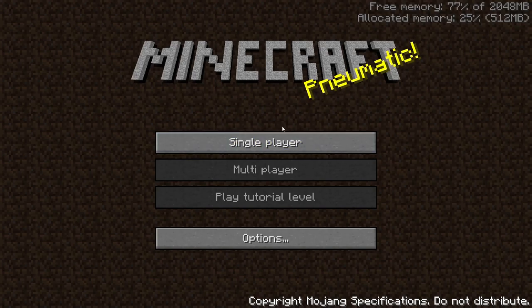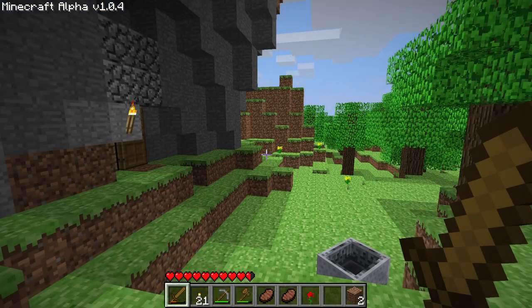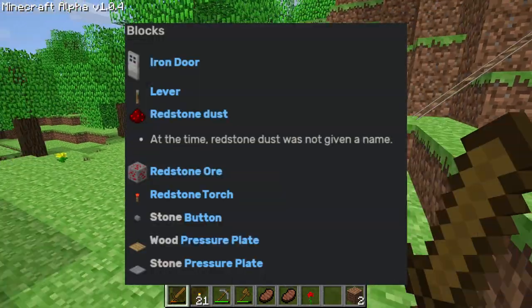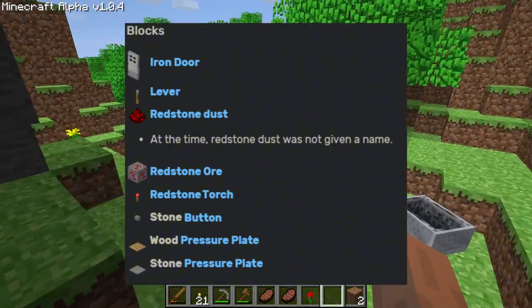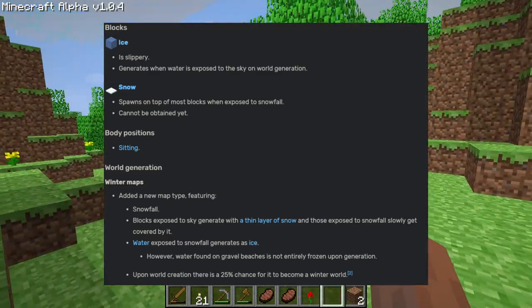Hello and welcome to another episode of New Minecraft Version. We are now on Alpha 1.0.4. You might be wondering what is new here — the items added will be on screen, and as you can see at the top it says version 1.0.4.